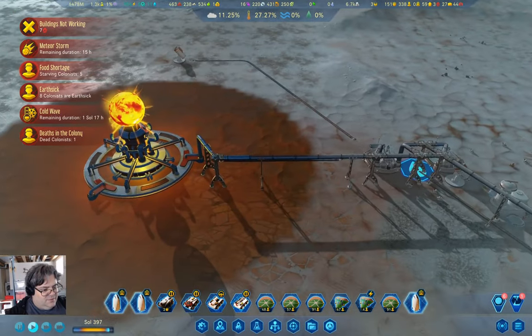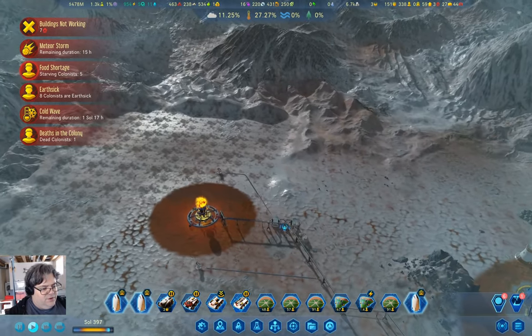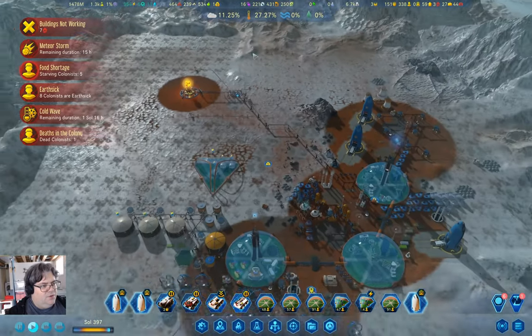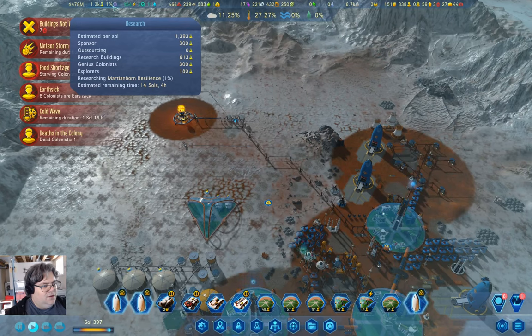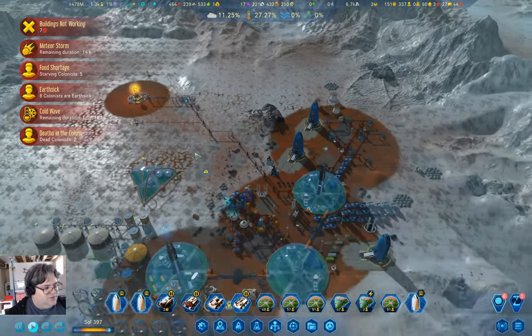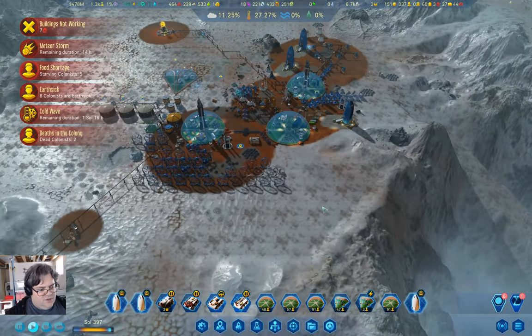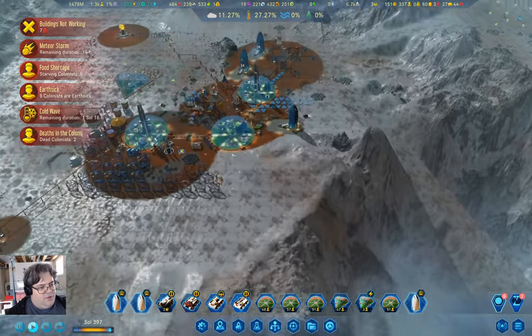We've got thawed ground around it. We've built a wonder. We are now researching Martian-born resilience. We have a solid two-thirds left on the cold wave, but that's going to solve the power problems.